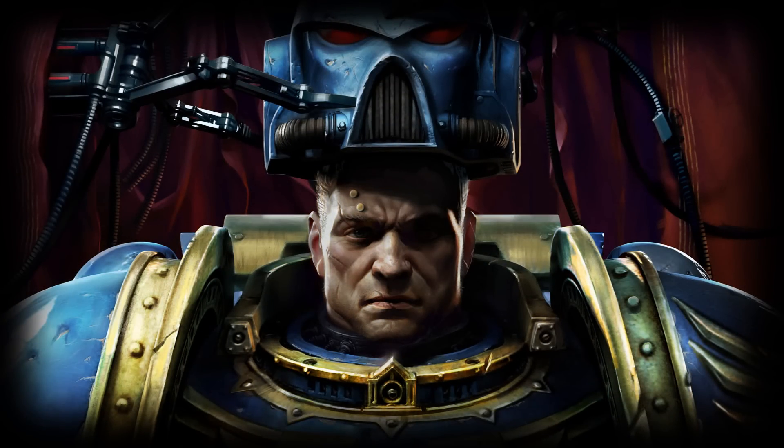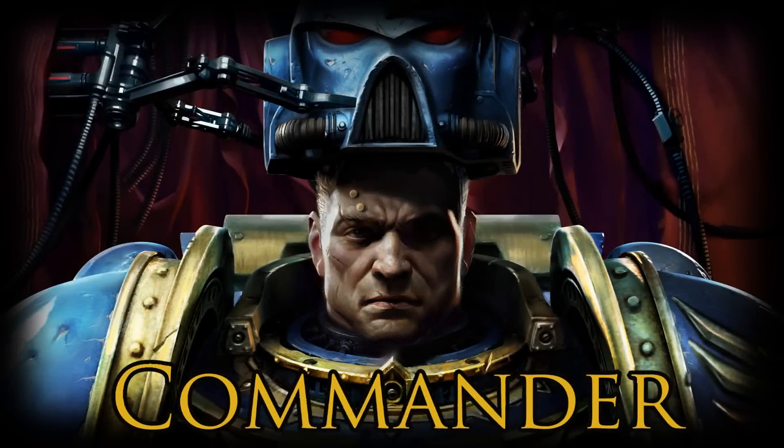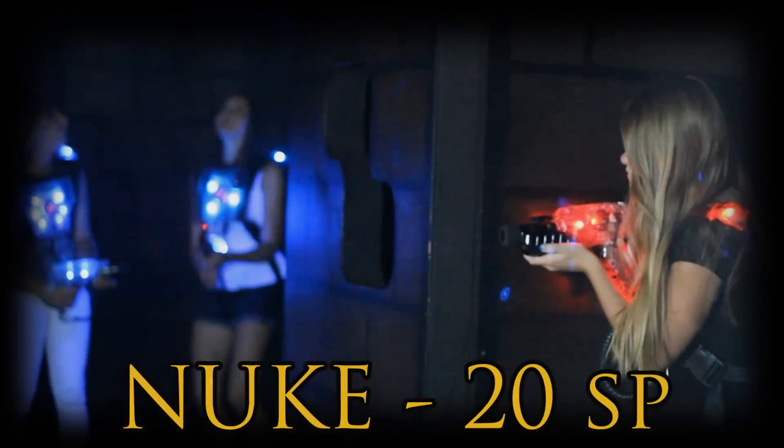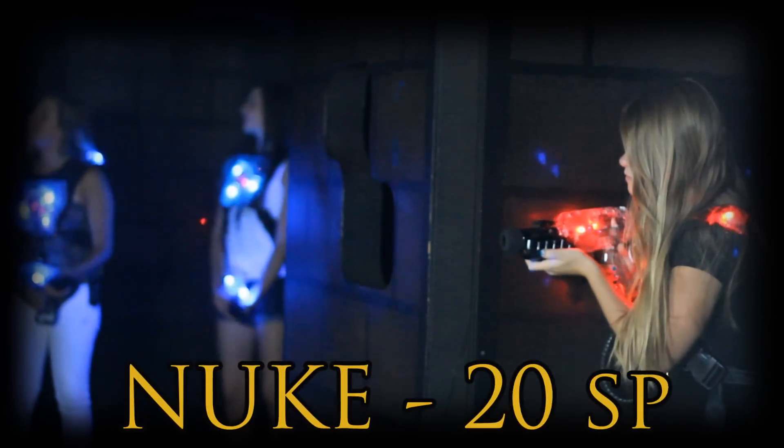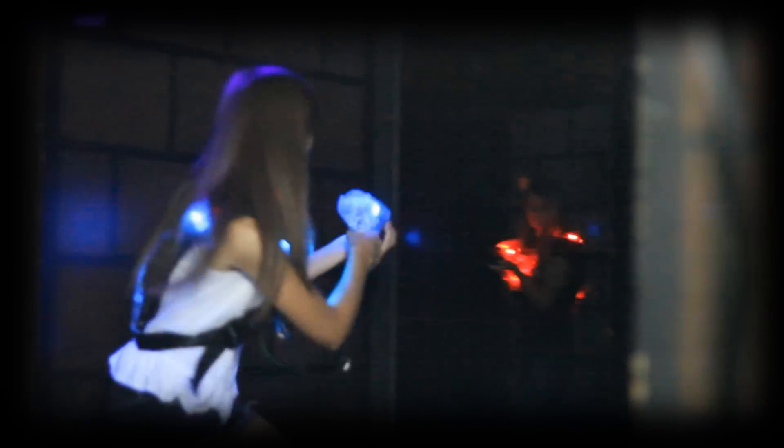The first class in a game of Space Marines is the commander. As the commander, you have the special ability of the nuke. To use the nuke, you will need to gain twenty special points. After this, you can hold down the special button for five seconds. When you do this, the entire opponent's team will be deactivated. As the commander, you have two hit points, so you will need to be tagged twice in order to be deactivated.